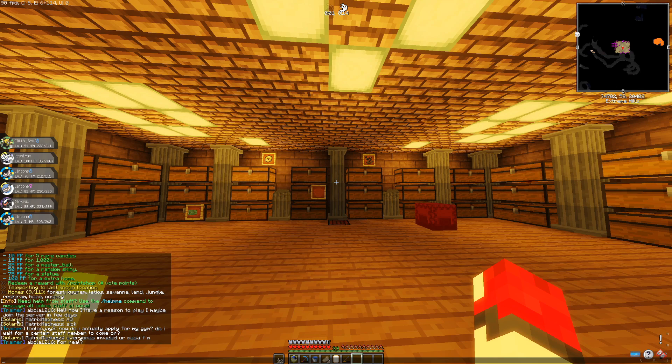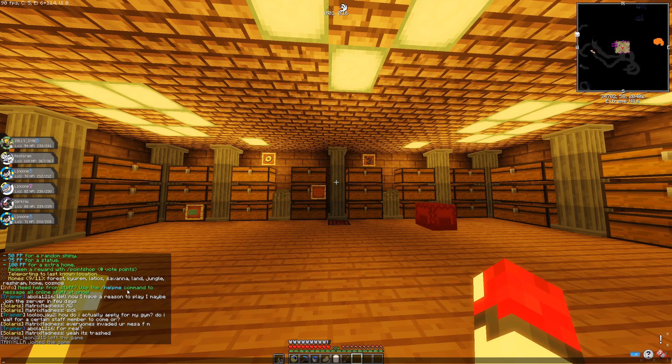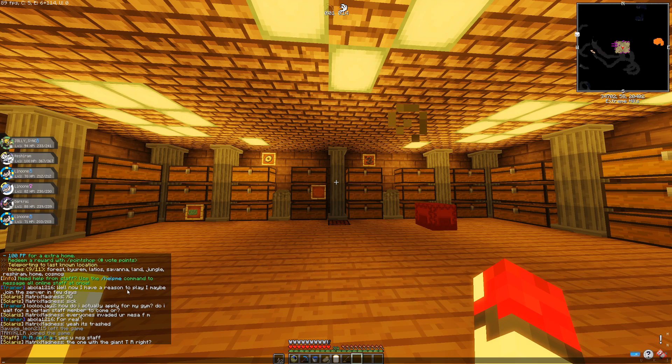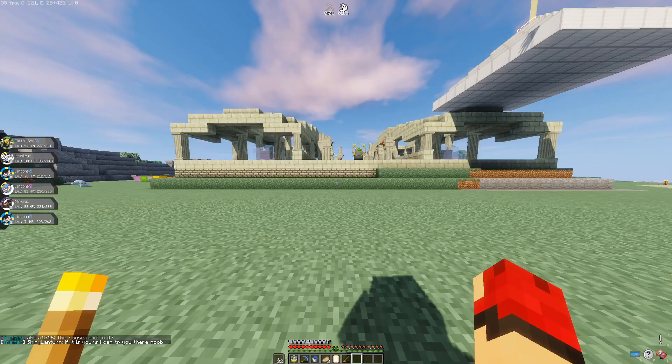A lot of people have asked me what they should spend their pixel points on, and I always tell them — spend it on extra homes. The value of this is insane. People say 'I've got two homes, I don't need any more' — this is exactly why I always say get extra homes. People like AushyAge who have been on the server for years have got over 20 homes available, because they've got a home set for each rare biome to farm the legendaries that people might be looking for and paying big money for. This is why you really want to get those extra homes for your account.